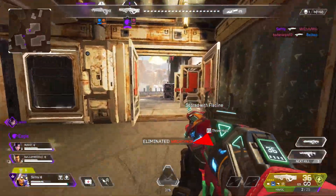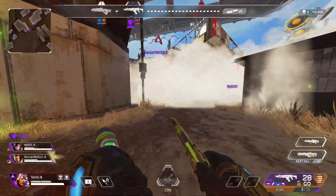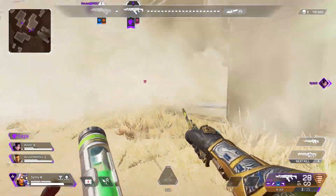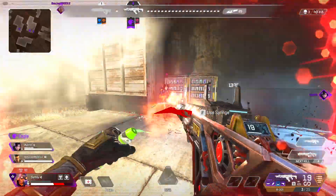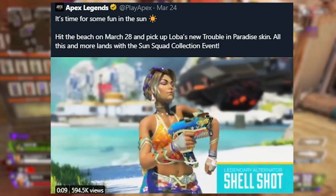First off, I wanted to go over this tweet. Apex Legends tweeted out basically an ad for the new Trouble in Paradise Loba skin coming out with the Sun Squad Collection event. They said it's time for some fun in the sun — hit the beach on the 28th and pick up Loba's new Trouble in Paradise skin. All this and more lands with the Sun Squad Collection event.